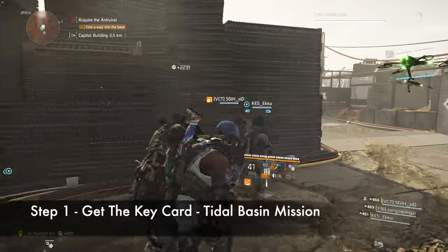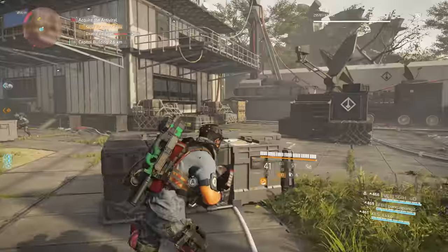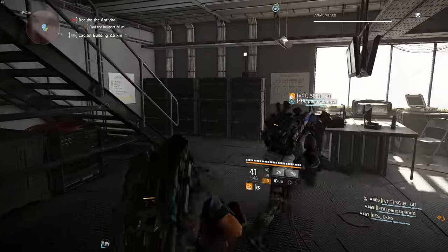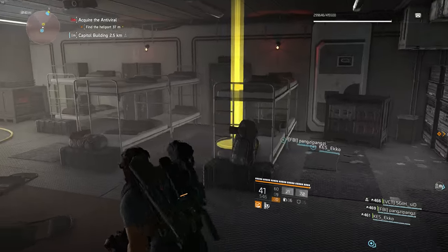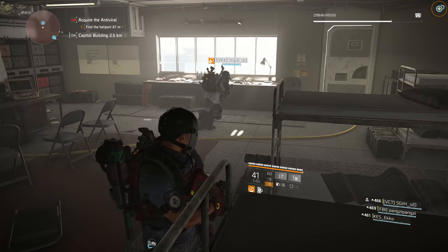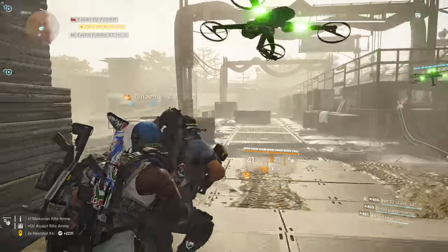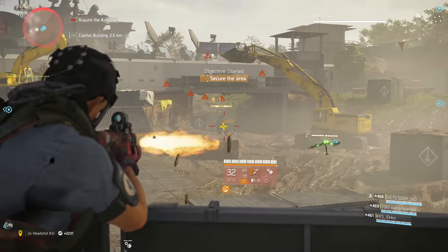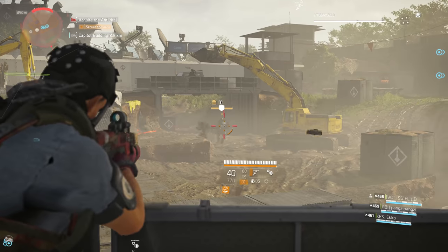Step one: get the key card from the Tidal Basin mission. To get this key card, you need to come to this location and then go upstairs. As you come to this room you'll find stairs going upwards. There will be some beds and the key card will appear between them. Grab it before any of your teammates grabs it. If someone else grabs it, you will have to redo the mission again up to this point to get it. It's important to note that if you're running in a group and someone else grabs this card before you, you will not get it.